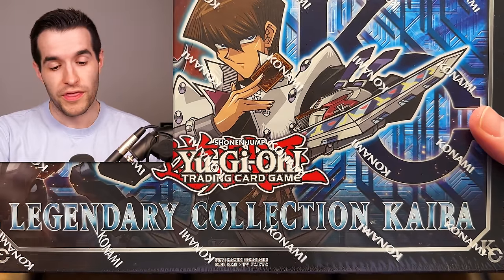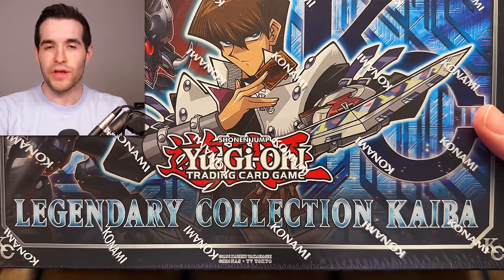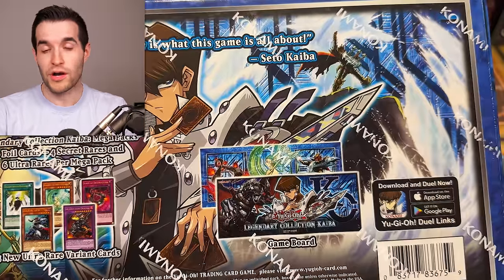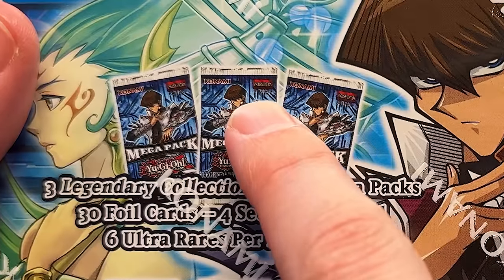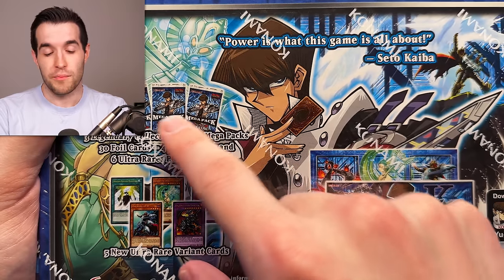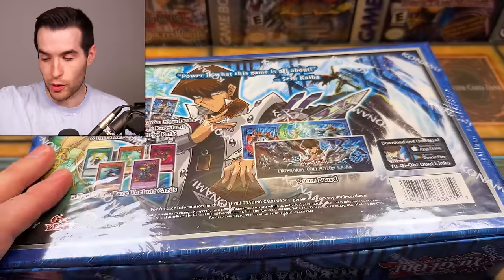Going in reverse chronological order by game board release. Kaiba only had a game board so it's simple — it only comes in first edition. If you need a hint, the ones that don't come in first ed: look at the first edition stamp on the little pack on the back. Legendary Collection Kaiba was released in 2018. Kaiba time — only three packs inside, which will speed up our opening a little bit.